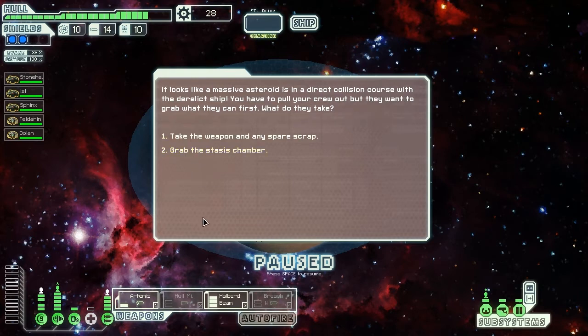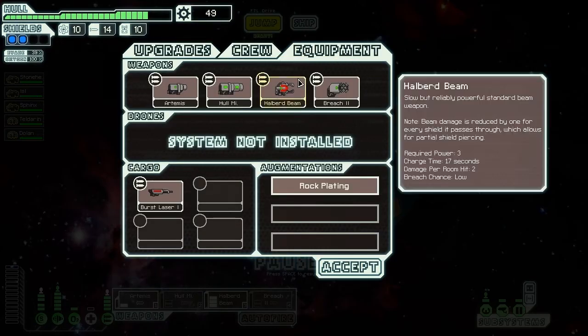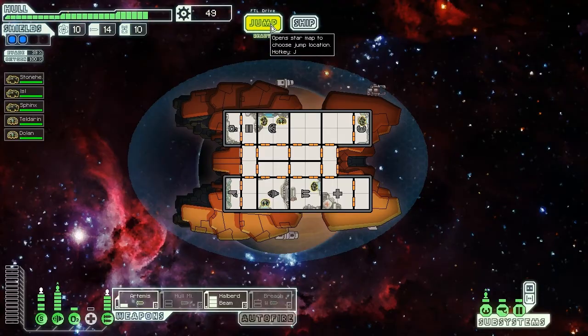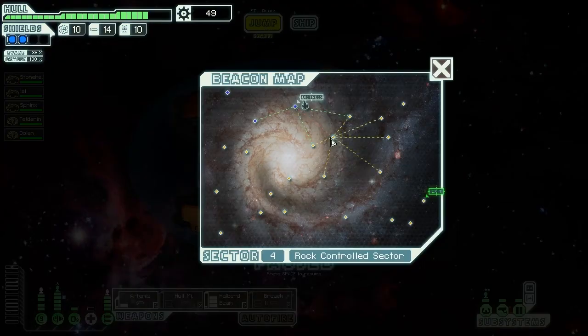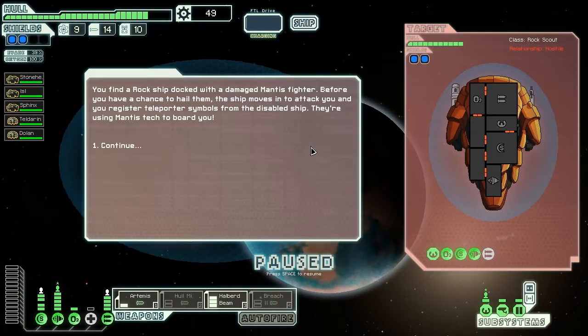They gave me this random stasis pod event again. We're grabbing these stasis chambers - saving the crystal people - sorry, we're gonna take the weapon and spare scrap again. We have a Burst Laser Mark 1 - interesting. That'll make for some interesting choices for what kind of weapon loadout I want to use later on.